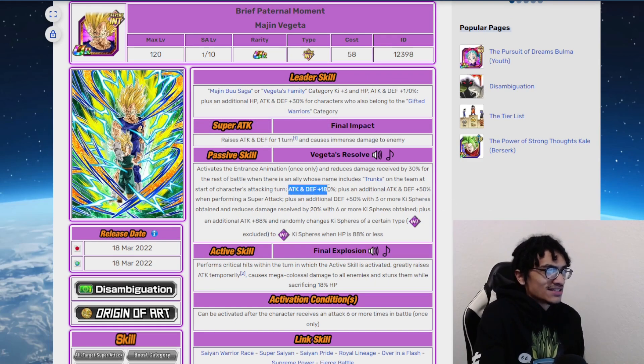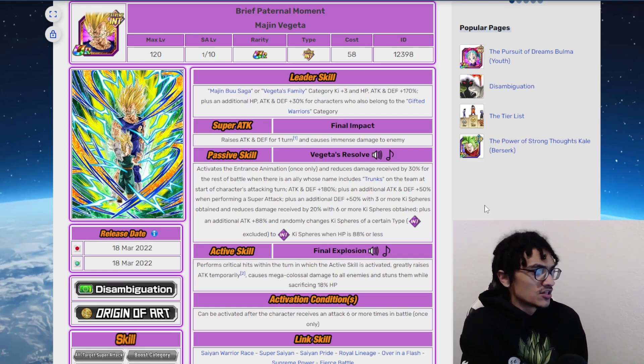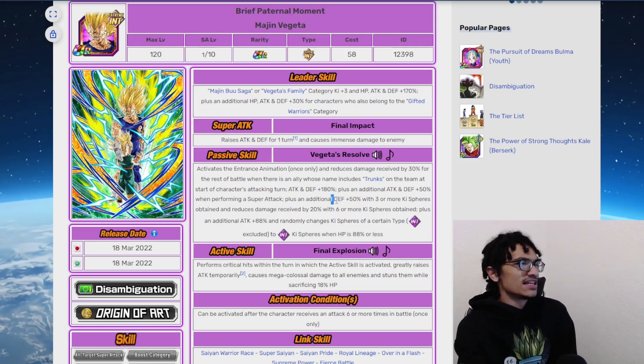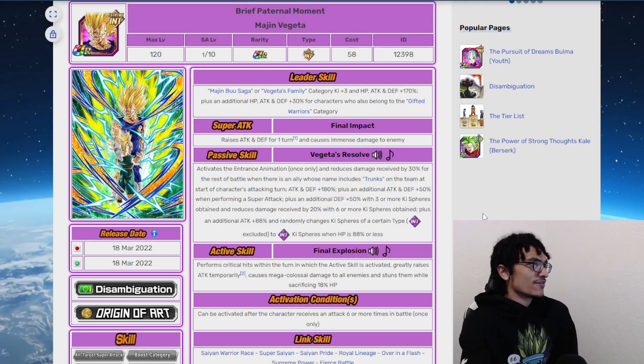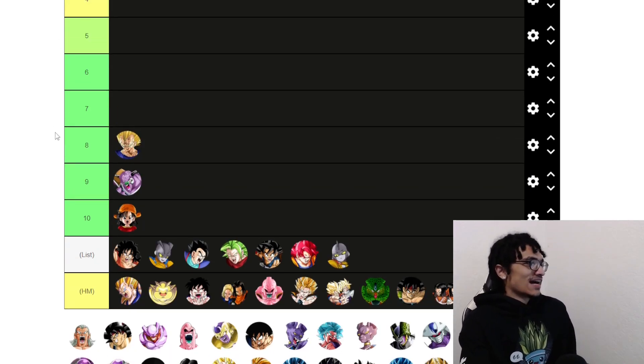He gains 50% more defense with three more keys obtained, so his defense is probably over 300k at 55%. He's just a more restrictive version of Gamma 1, and his rotation with Vegeta and Trunks is very powerful.